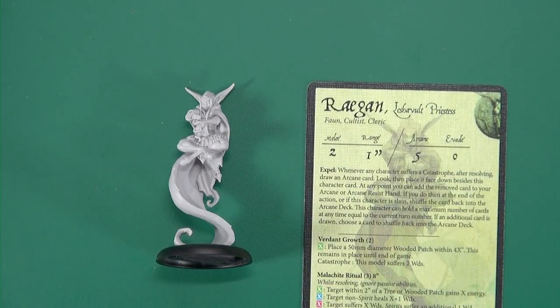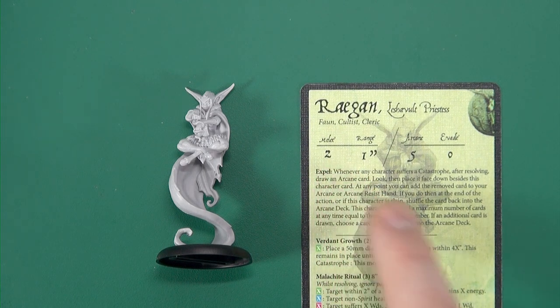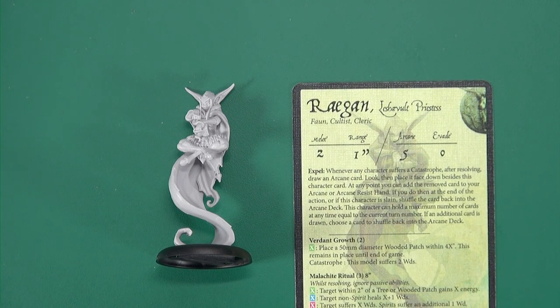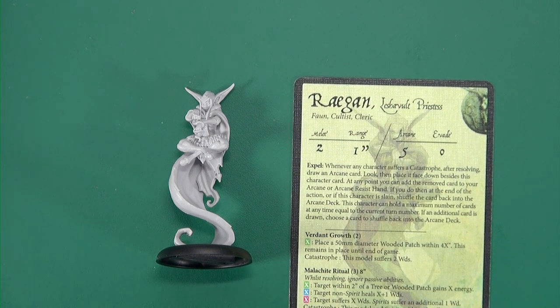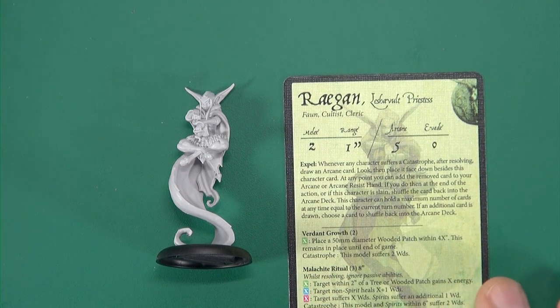Our priestess is again a cultist, so that obviously has synergy with Klaus. Melee is fairly standard - I was going to say mediocre - but arcane on the other hand is through the roof. Expel: whenever a character suffers a catastrophe, after resolving it, draw an arcane card, look at it, and place it face down beside this character. At any point you can add that card to your arcane or arcane resist, and then if you do, they get shuffled back in. So you have the ability to store a card, which is very good, because you may potentially want to harbour it for either bluffing arcane resists or making sure something goes through. Having it out of the deck means you always know you've got that one on hand, and so does your opponent, so in the bluff and counter-bluff part of the game it becomes very powerful.